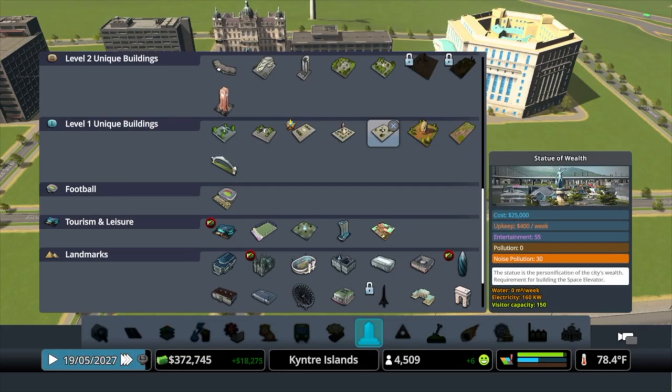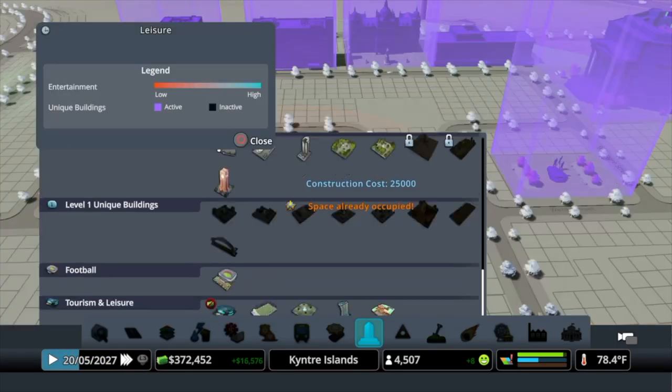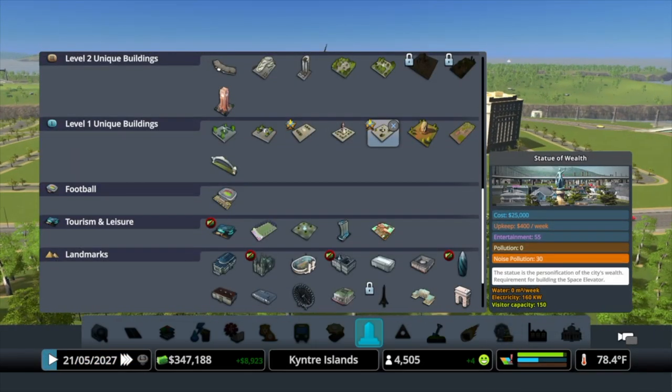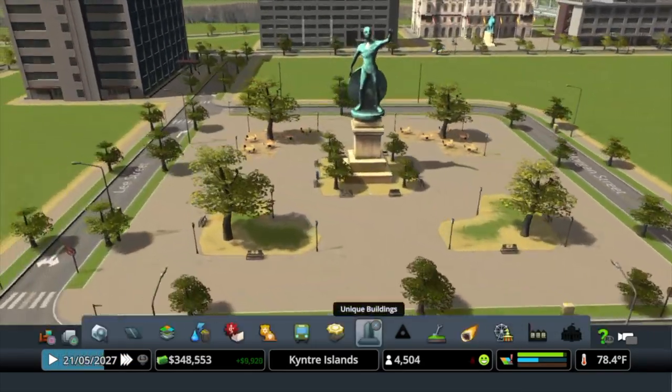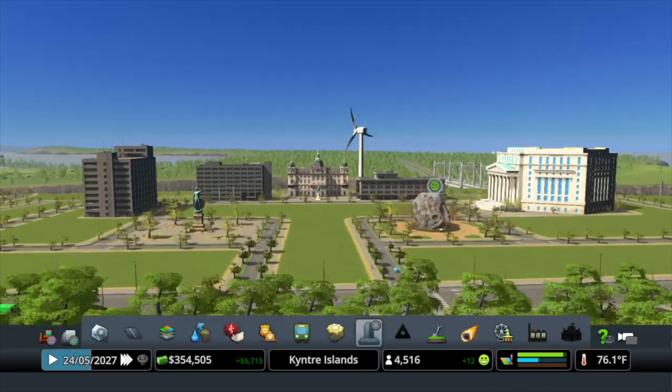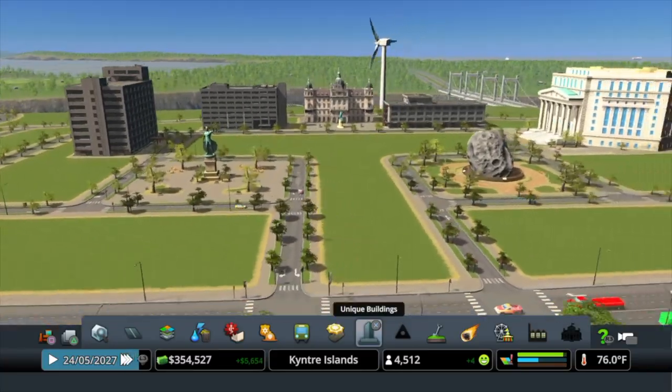Now that I've made these unique squares in the front, I decided to add assets that actually fit the whole square to fill it in and make it nice and unique. I added the meteor park and the statue of wealth because they fit perfectly in those squares.